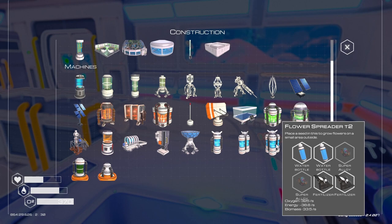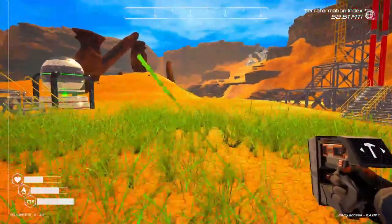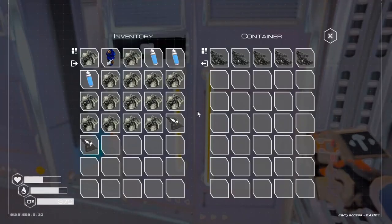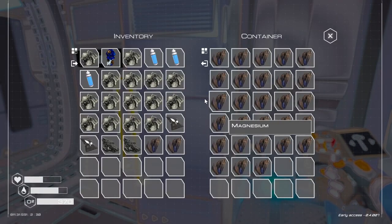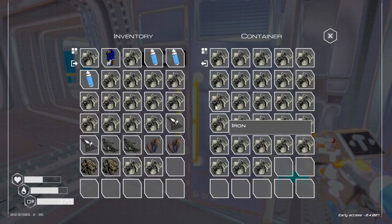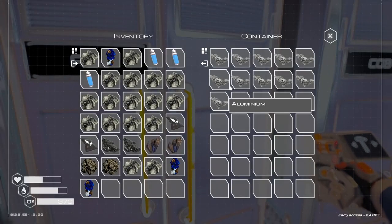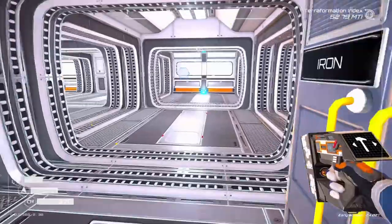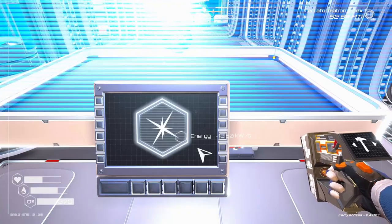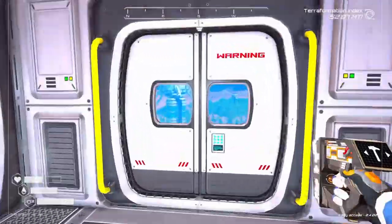Okay. Now let's see the flower spreader — I think it's going to be spreading over a larger area, so I need to figure out where I want to set it. Let's make two super alloys. I need to get that new extractor that'll do rare minerals. The flower spreader does oxygen too, so that's good.